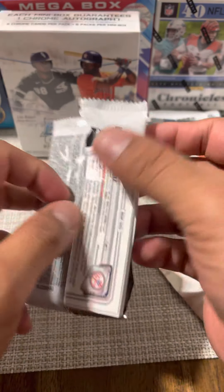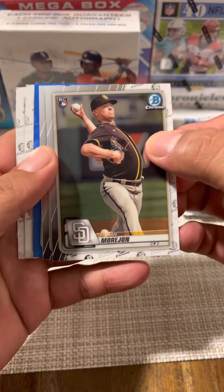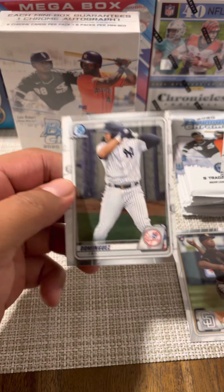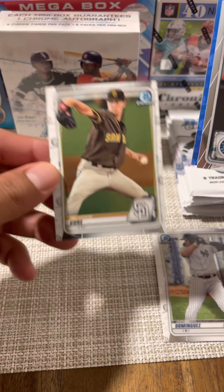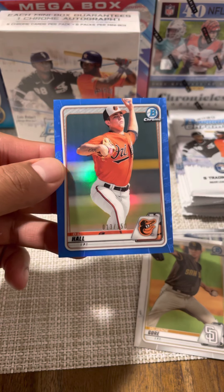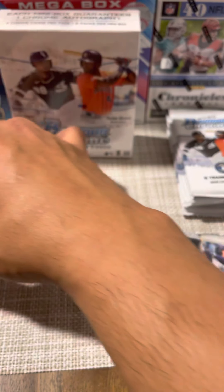First pack, let's hope lady luck is on our side. We got a rookie card of Adrian Morjohn, a blue back — Dan Vogelbach, we'll save that blue for last. There's Jason Dominguez, a good card to get. Mackenzie Gore as well. Our blue is numbered to 150 — 13 of 150 — it's DL Hall. That is a pretty card, pretty card.